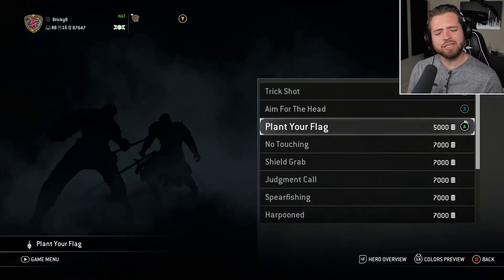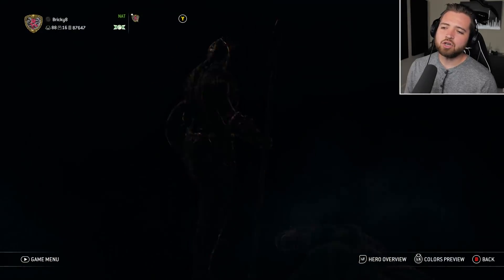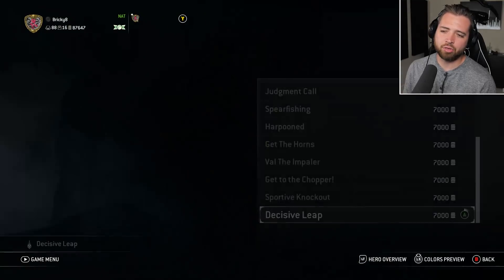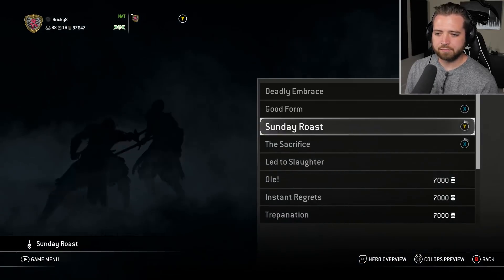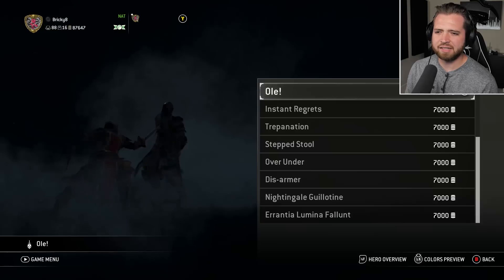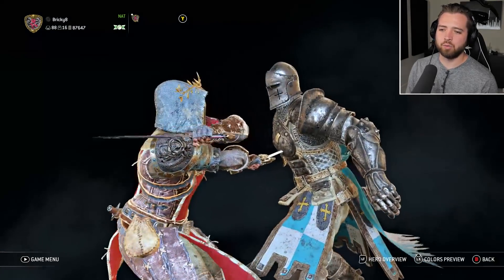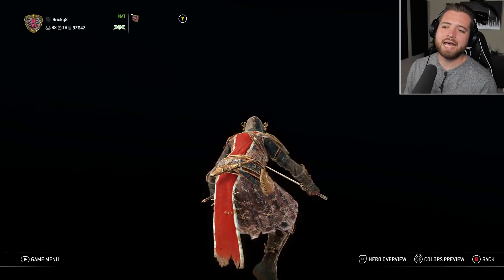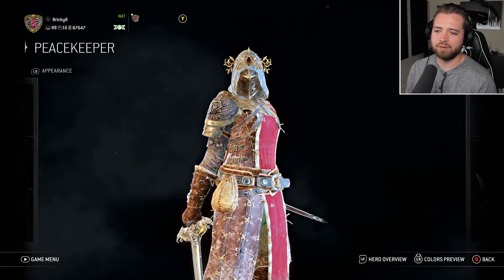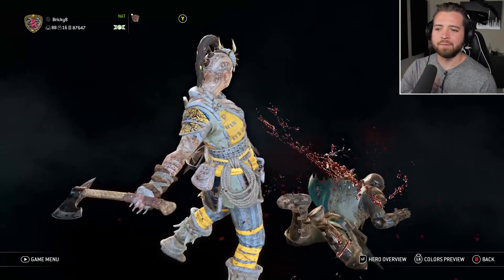Moving on, we have Valk. It's okay, it's alright. I think out of the three throwing ones it's probably the worst of the three. I personally like Peacekeeper's 'Step Stool' more than the new Valk one, both from sound effects and the way she moves. And Shaman has a similar one as well that I think is also a bit better. But that's just me.